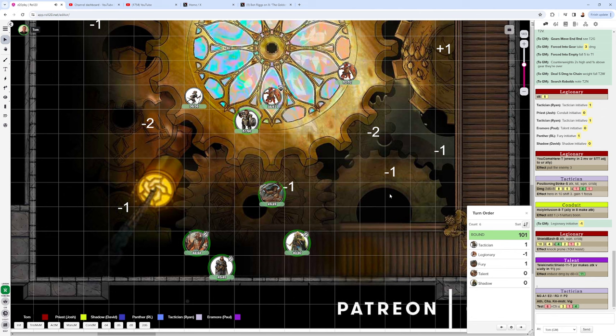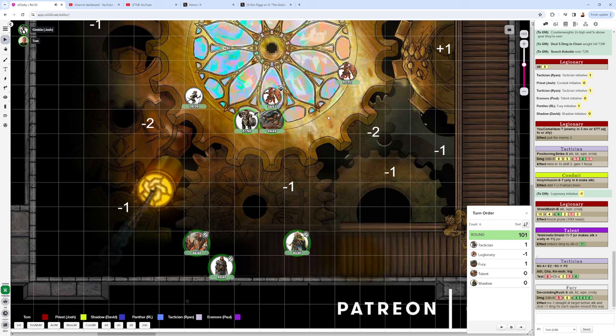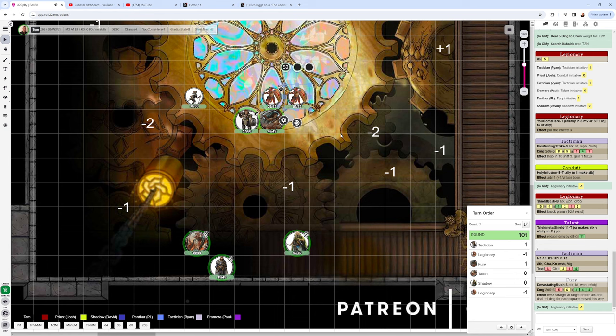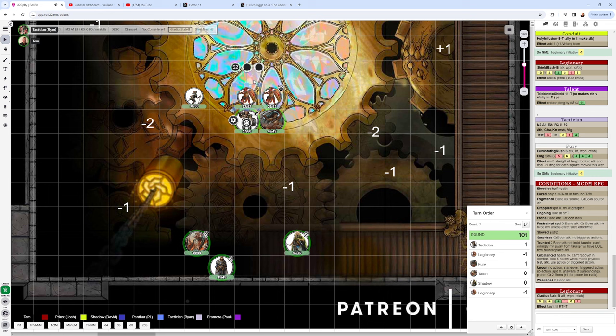The Fury goes next. Using the Mighty Leap feature to ignore the five-foot elevation difference, the Fury uses Devastating Rush — moving 3 straight at the target before attacking for 3 extra damage — dealing 14 total damage. Another kobold then rushes over to join its ally, going around to avoid the Fury, and attacks the prone Tactician with one boon for 16 points. The Tactician uses the Parry trigger, halving the damage to 8, then spends a Focus to reduce it further to 1.